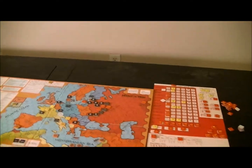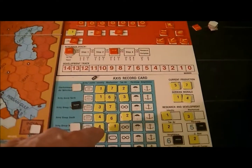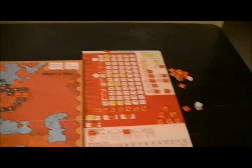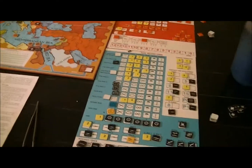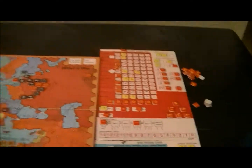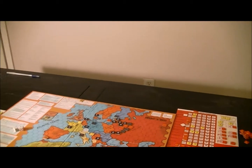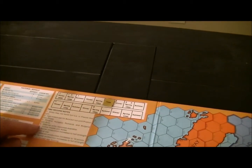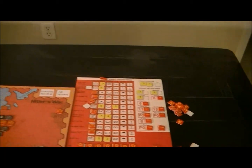Everything is going to Barbarossa basically. In Italy I've got my normal five points — infantry is real cheap, so that's kind of cool, but mechs I haven't gotten very cheap. No tech rolls, no tech advancement. The rest is in the OKW big force there — that should be enough to free up my units. I hope. Now the Russians get their shot at it. They do not get the Siberian army until next turn, which is a shame.